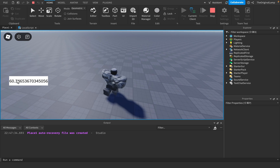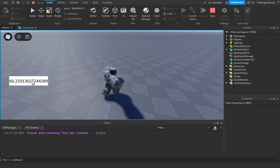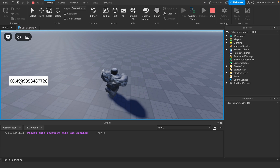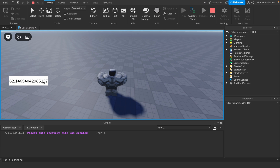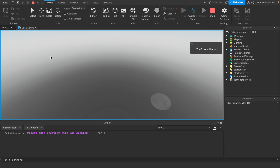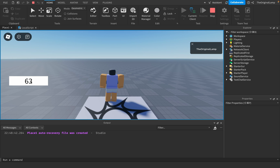You might notice two issues: number one, it's updating a little too quickly, and number two, we have all these decimal numbers. To fix the decimals, wrap the expression in `math.floor()`, which rounds down to the nearest whole number. There we go - that fixes the decimals.